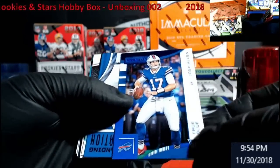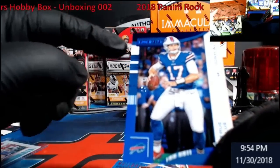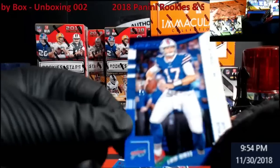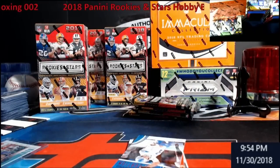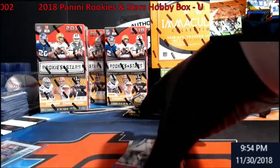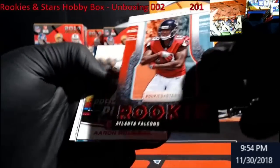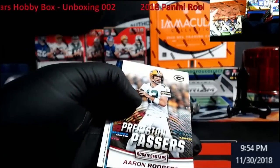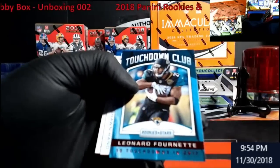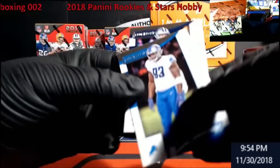That's the Allen rookie right there — look at that. I like it. There's a lot of white on it; not even worth keeping or getting rid of anybody. Stafford, Ridley — just another one. Rookie Rushes up there: Rodgers, Fournette — who's out for fighting — and Mike White.